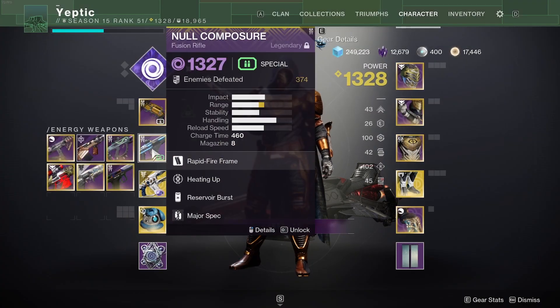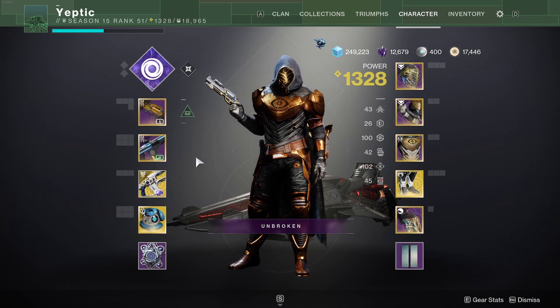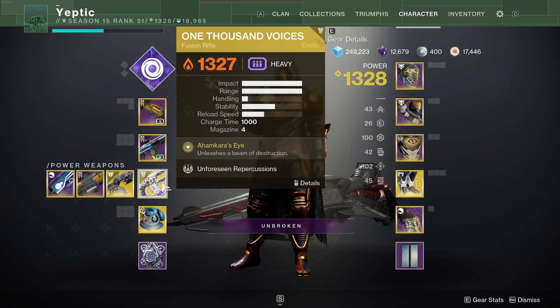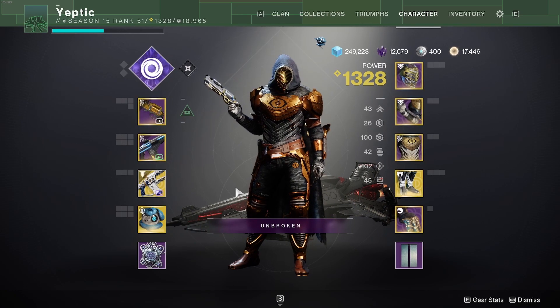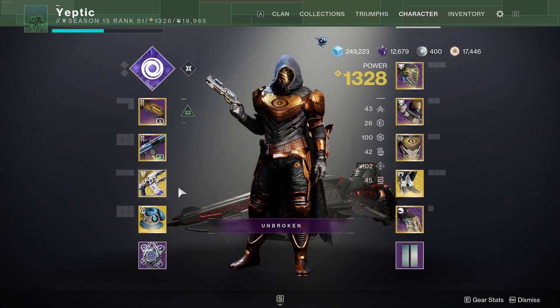All you're going to need for the loadout is a fusion rifle. Doesn't matter what it is really — Null Composure, 0.1, any legendary energy fusion rifle will do. Then you're going to need a heavy fusion rifle or linear fusion rifle. My preference is 1,000 Voices, as I don't need to aim at anything except just the big blob that is a boss. Alternatively, you could use a Sleeper Simulant or a regular legendary fusion rifle, but then you need to aim. So just go do Last Wish and get 1K.